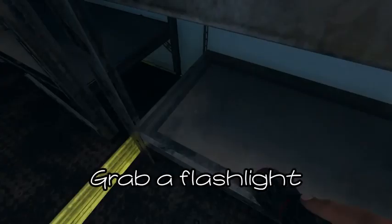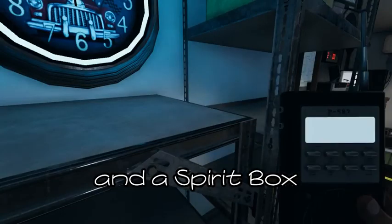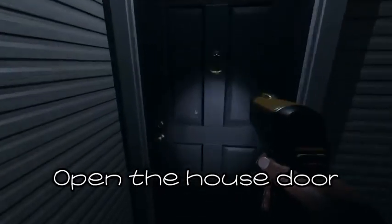Step 5: Grab a flashlight, a thermometer, and a spirit box. Step 6: Open the van door. Step 7: Open the house door.